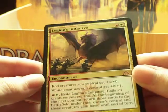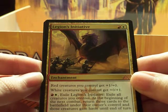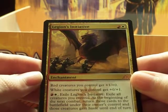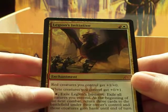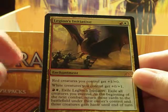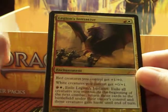Legion's Initiative — that is cool. Red creatures you control get plus one, plus zero. White creatures you control get plus zero, plus one. And if you pay one red and one white, exile this and exile all creatures you control. Then at the beginning of the next combat, return those creatures to the battlefield under their owner's control, and those creatures gain haste until end of turn. And Orzhov Guildgate.